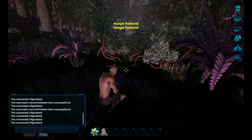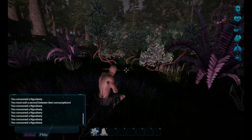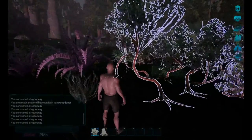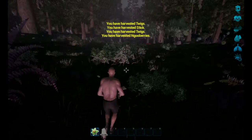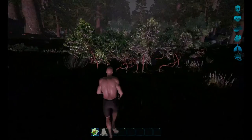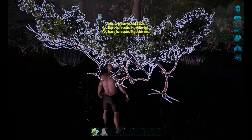Crouching to rest - I think stamina goes up a little bit faster this way. Just having a drink. This is restoring our hunger. Getting as many berries as we can from this whole area. Oh there's a little tiny rock - we can actually harvest these small rocks too.